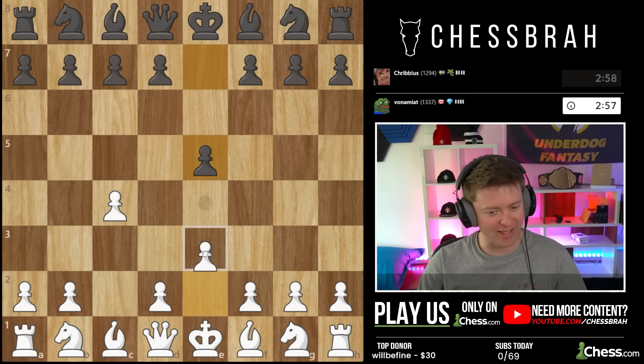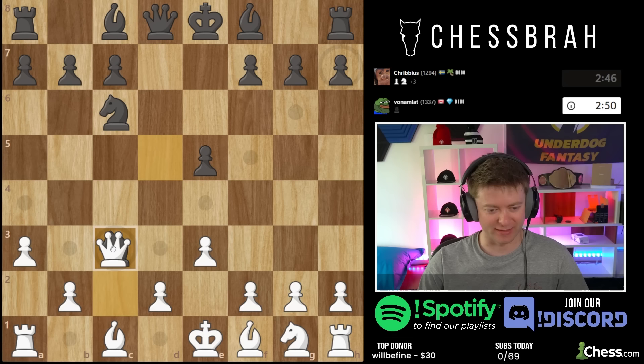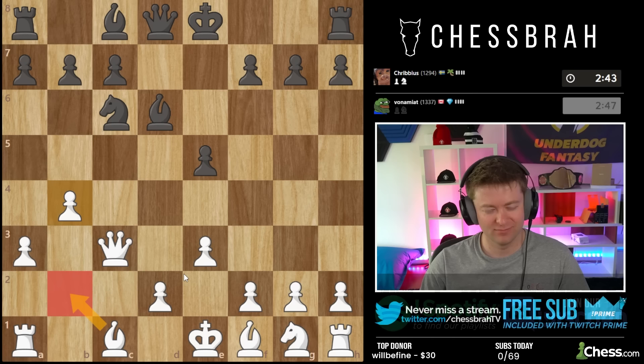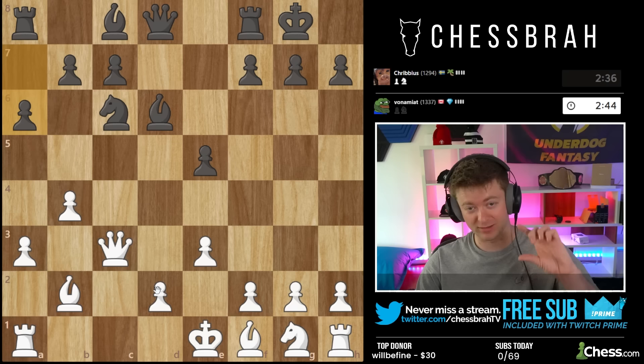With the white pieces, playing c4 but ultimately sticking with the same themes for the opening. D5, we take, knight takes — and as you can see it's pretty much just reversed. It's still a Sicilian type position here. Let's take with the queen. I want to play a setup very close to our usual system — everything we've been looking at flipped around.